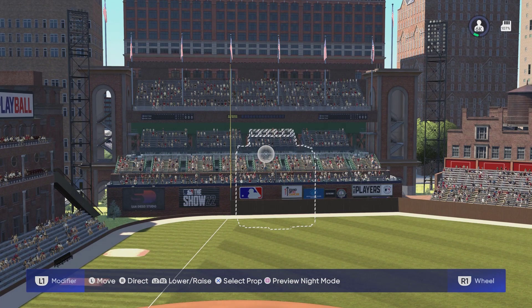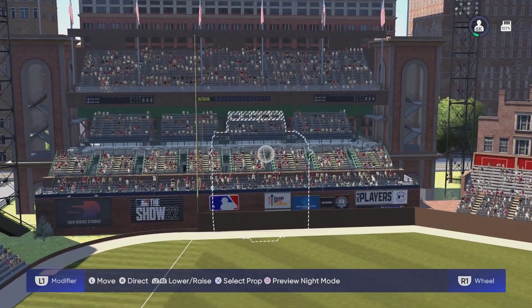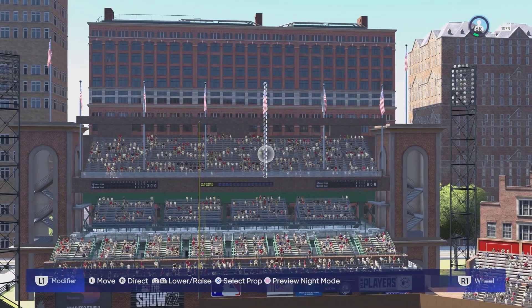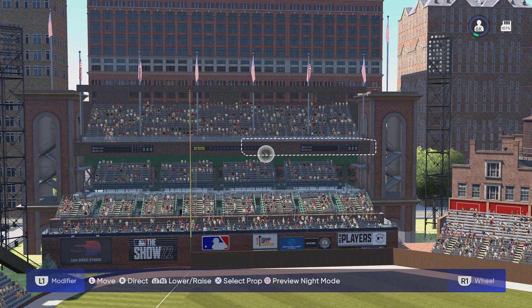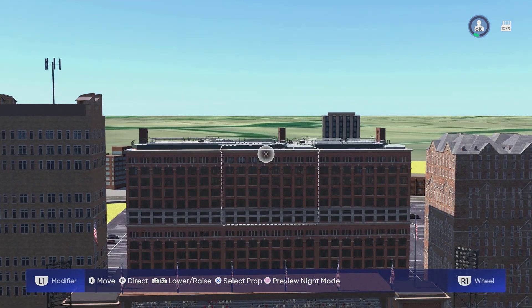Into left field we have the biggest section of seats in the stadium. We have one section up near the field, and then at the top of this section we have another section that's hanging over the second deck. On each side of this section we have a staircase tower leading up to the seats, and then beyond the section we have a building with a bunch of home run party decks on top of it.